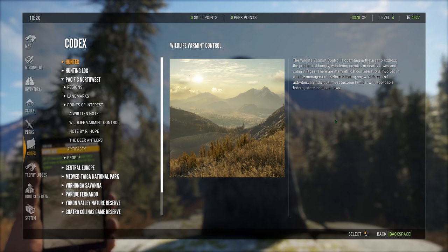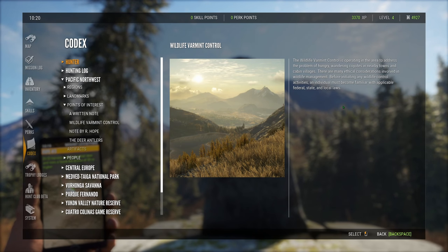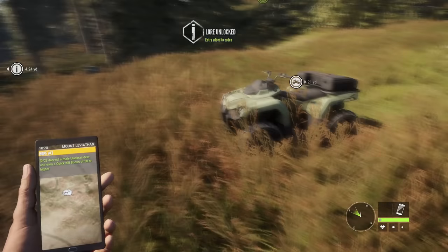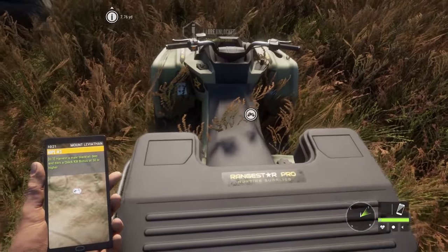The wildlife varmint control is operating in the area to address the problem of hungry, wandering coyotes in nearby towns and cabin villages. There are many ethical considerations involved in wildlife management. Before initiating any wildlife control activities, the individual must become familiar with applicable federal, state, and local laws. Okay, so I'm guessing that's trying to tell me basically that this is a hot spot for coyotes.